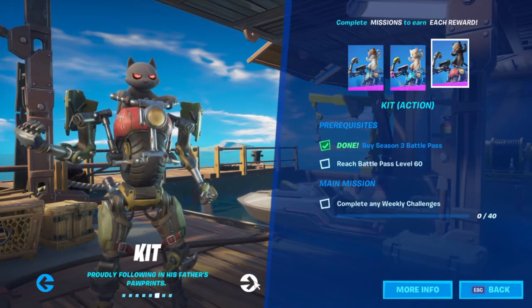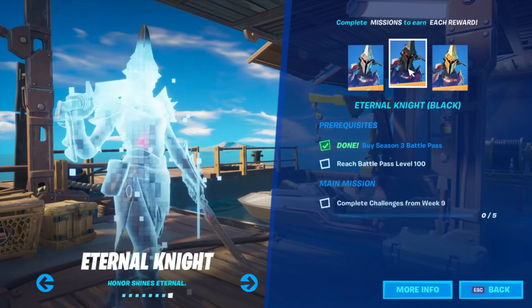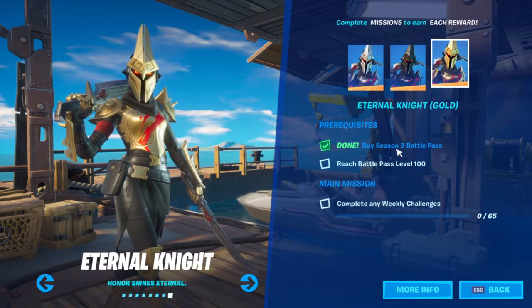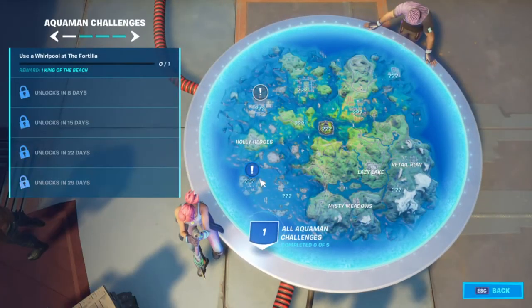Kit — Kit is Midas's son. Some might say he's the son because obviously it's a smaller cut. The Eternal Night looks so good. I can't wait till I get to Tier 100 to use that skin — it's absolutely incredible.